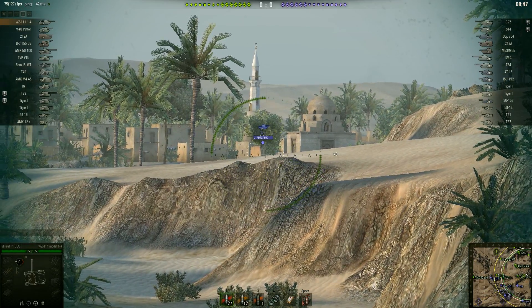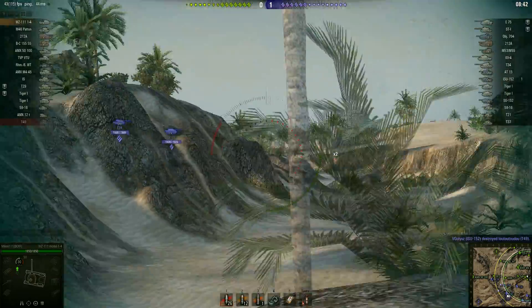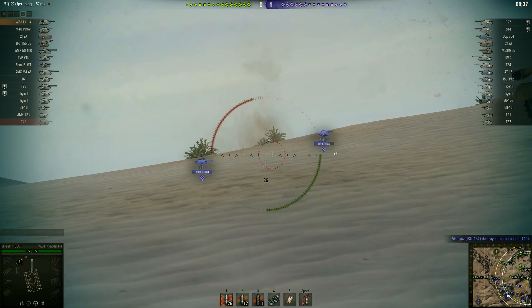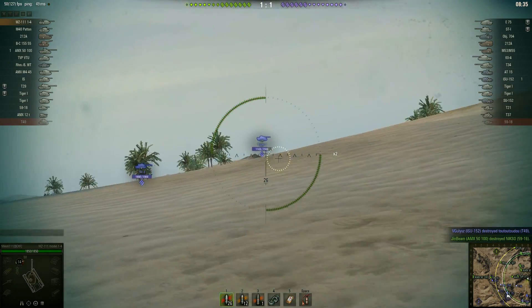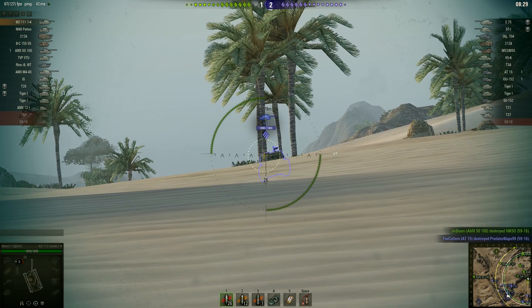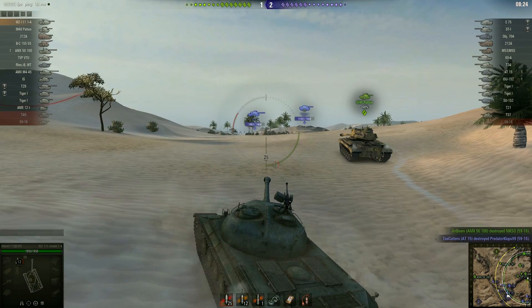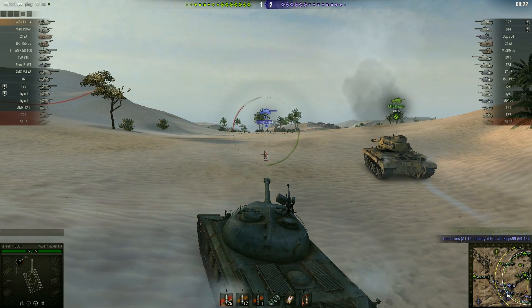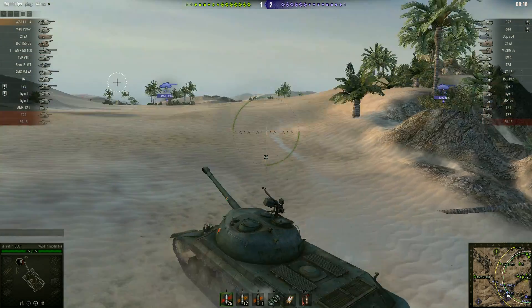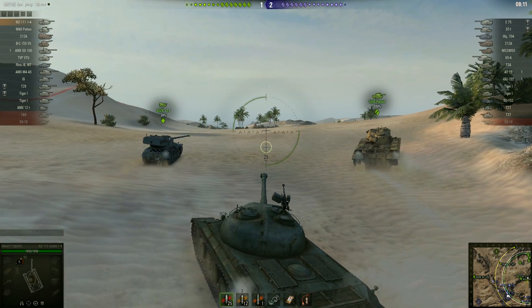I'm going for the scouts and trying to remove their eyes — there's a T21. I'm aiming at him but he is too well hidden for me. I'm going to use my WZ as a medium tank, not as a heavy, because this thing is very fast as you saw. Sometimes RNG is grateful for this tank, sometimes it's not. That shot on the ST-I hitting its own weak spot was more lucky than well-aimed, though I did try to aim my best.